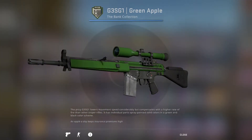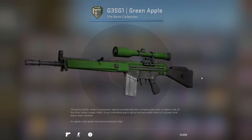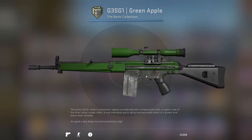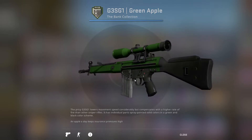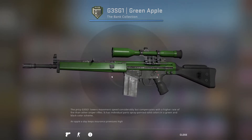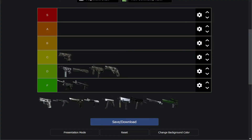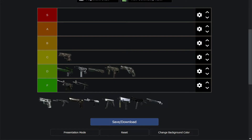Then we have the G3SG1 Green Apple. It's like the Candy Apple, if it wasn't applied to the parts of the weapon that mattered. But it does replace the stock with a nice black finish that is basically unscratched. It's kind of a clean black and dark green finish — not particularly nice, I think the light red goes a lot further. But I can't say it's horrible. I'll put it at the top of D tier — I think it's better than all those DD Pats.